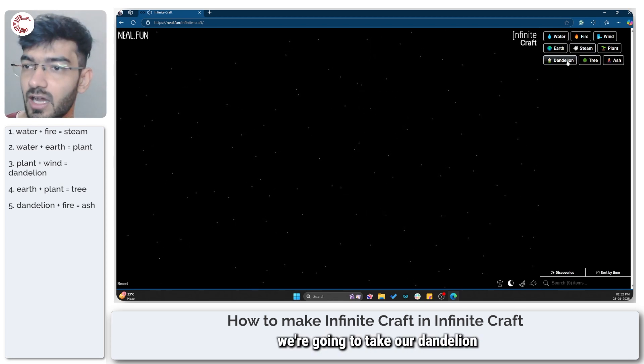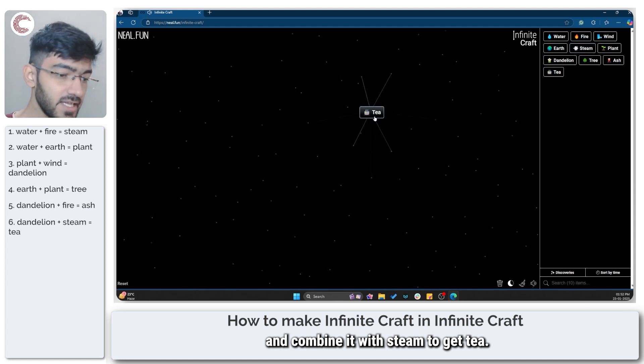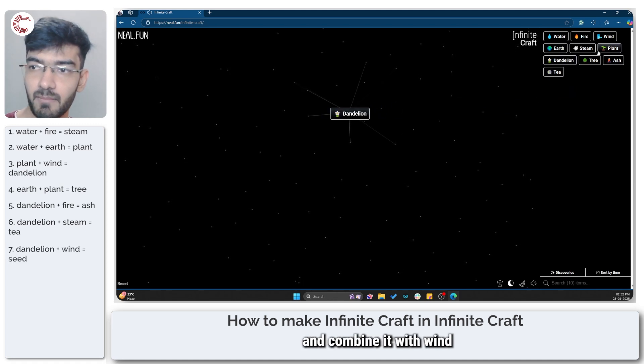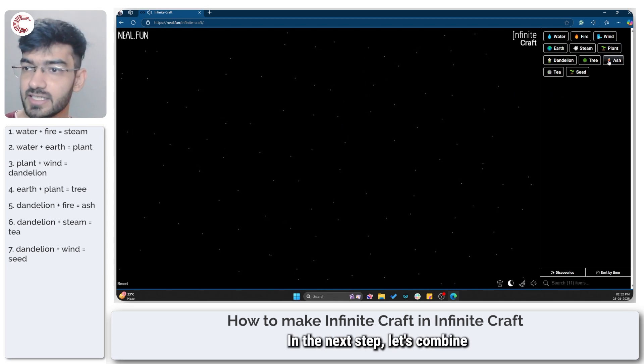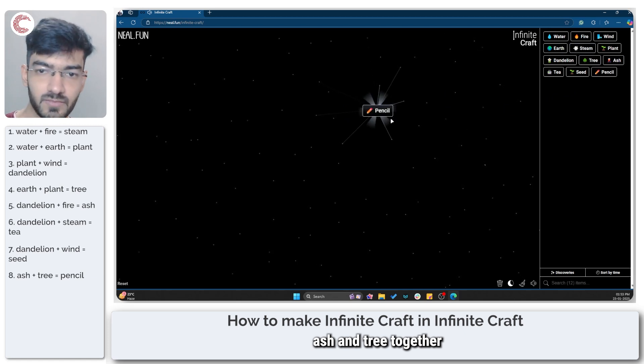Next up we're going to take our dandelion and combine it with steam to get tea. We'll also take our dandelion and combine it with wind to get seed. In the next step, let's combine ash and tree together to get a pencil.